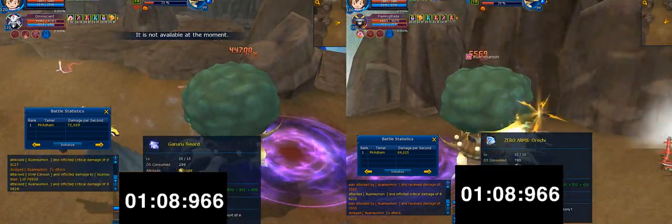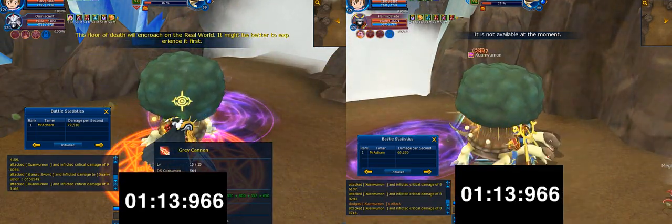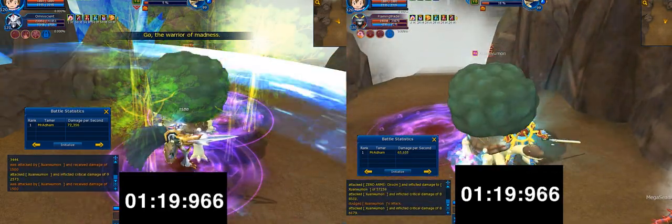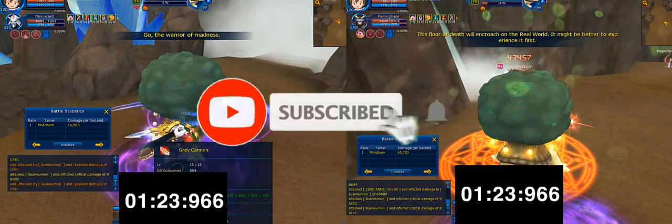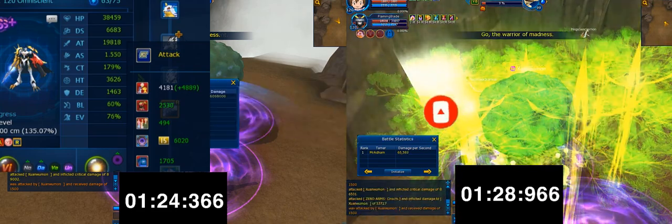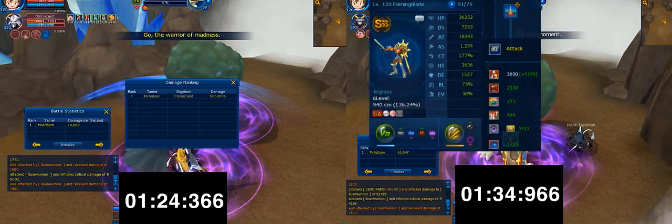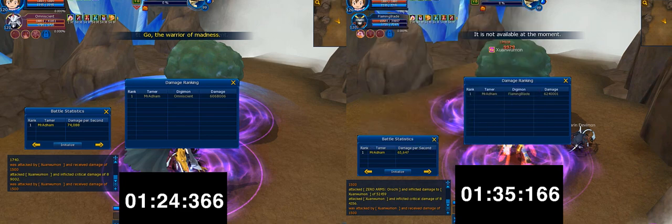There you have it — Susanumon versus Ultra S, and clearly the winner is Ultra S. Susanumon is still good and not bad, but I don't think he's worth it because he's very hard to obtain — you need like 20 spirits which costs millions. I wouldn't really recommend getting Susanumon unless you really like him. Thank you very much for watching. If you enjoyed the video make sure to like and subscribe so you don't miss any future videos.